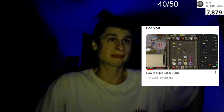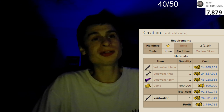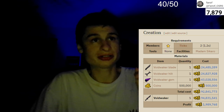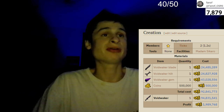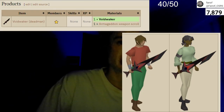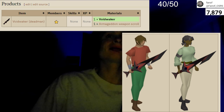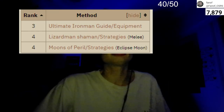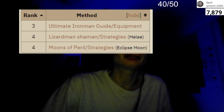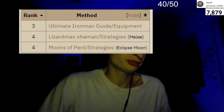Creation of the Void Waker actually takes about two ticks once you go to Madam Sikaro. You can potentially make a profit of up to 2 million according to the OSRS wiki if you buy the pieces at the right prices in the Grand Exchange — just know you're paying 500K to assemble it. With the recent release of the Deadman Armageddon update, you are able to purchase an Armageddon weapon scroll and get a cosmetic upgrade to the Void Waker.